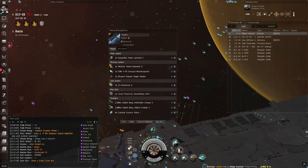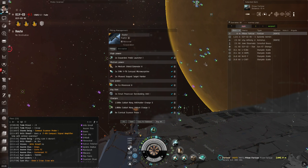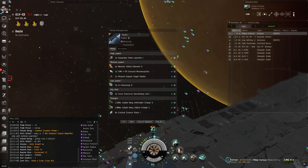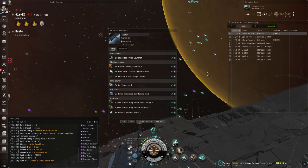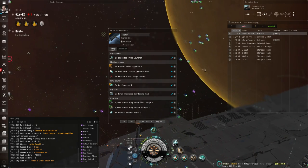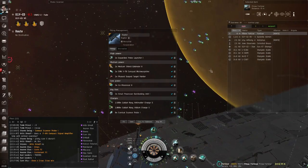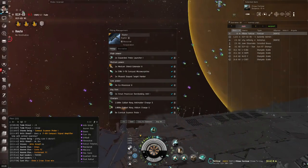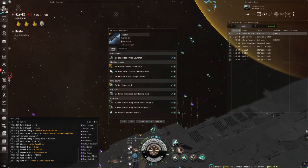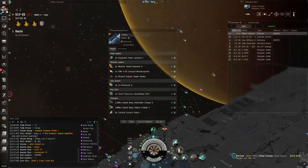Someone asks if the Malediction is the only one you can set up for insta-align. I think the Crusader probably could as well, because it has really decent base agility and a bunch of low slots. What you really need is a lot of low slots — you'll need CPU help via coprocessors, but you'll also need a pretty decent base align time, which I think the Crusader has. I haven't tested all interceptors to see which ones you can get probes and a sub-two-second align on.